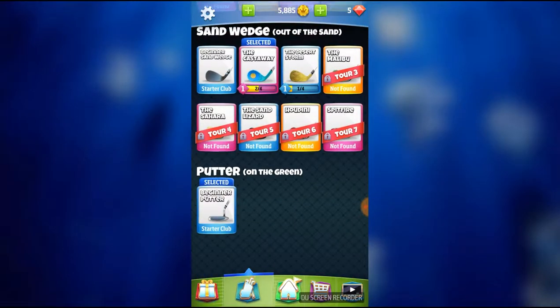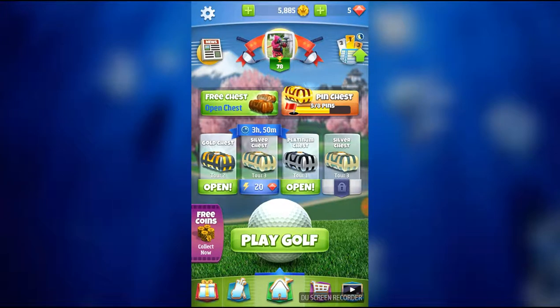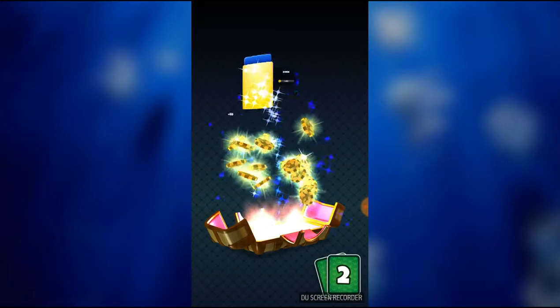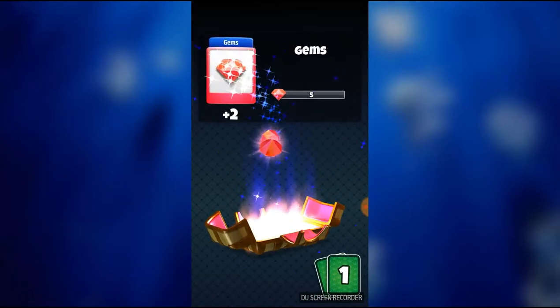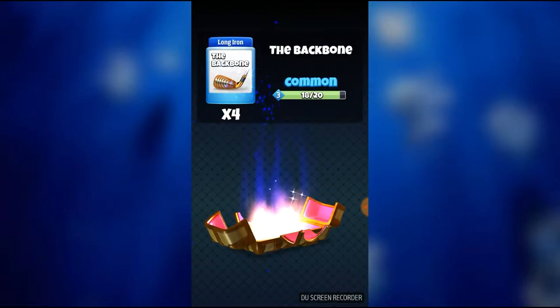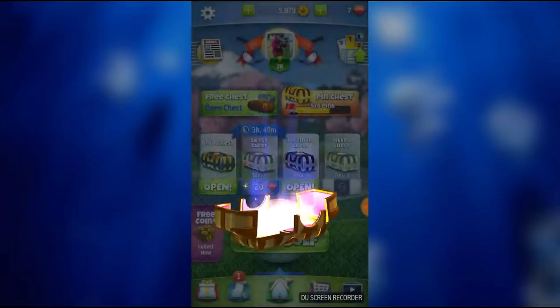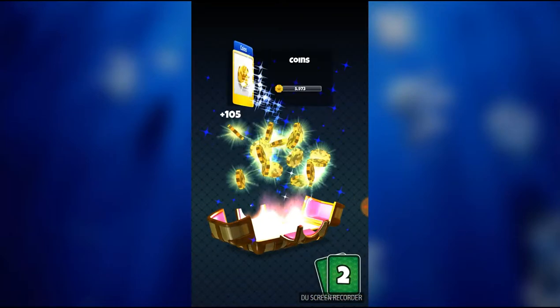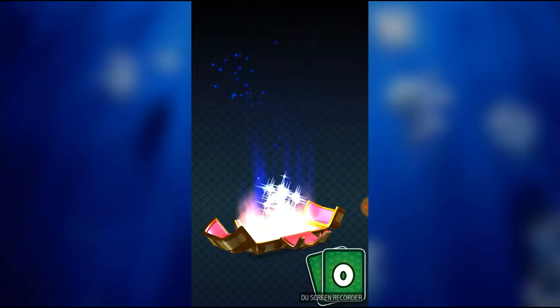The Beginner Putter is the only putter you can get — I don't know why. Let's go ahead and open some chests. I'm going to start with 2 free chests. We get 88 gold, 2 gems, and 4 of the Backbone. We can upgrade that now. Let's open another one — 105 gold, 2 gems, and 4 of the Desert Storm.